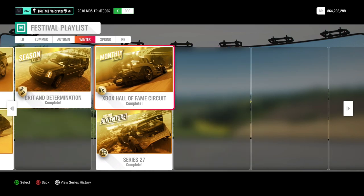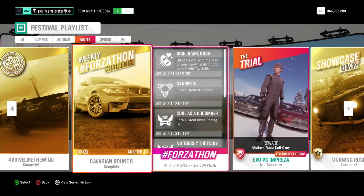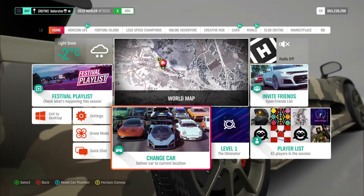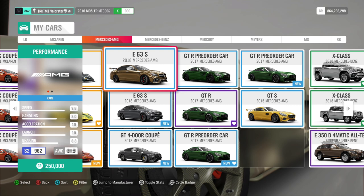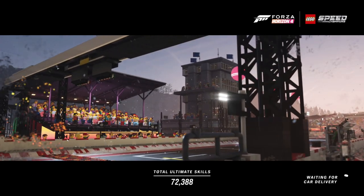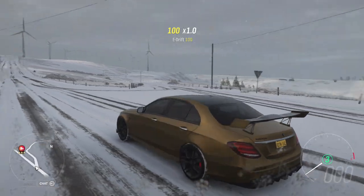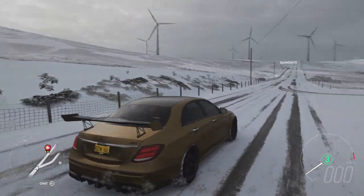The monthly rivals and online adventure both give you a lot of series percentage. This week we have the Lamborghini Huracán P and the Ferrari 250 GT — not really a new car, but the Ferrari 250 GT has been selling on the auction for 20 million, so you can potentially sell it for that price. I also made a driving video with that car using my wheel, so check that out too.